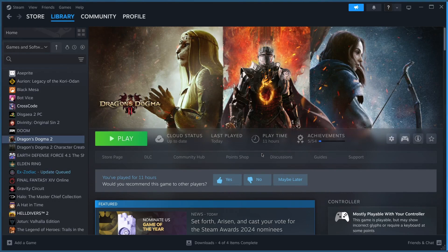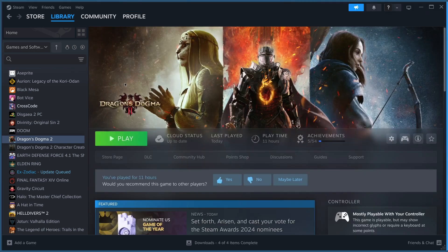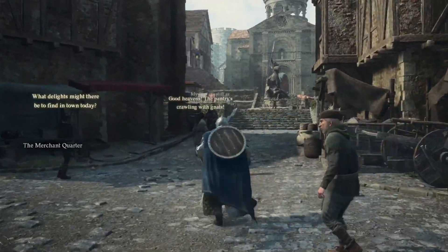As for the crashing, the main fix that I think actually solved the problems on this NVIDIA machine was going into the Properties of Dragon's Dogma 2 and adding these launch options: PROTON_HIDE_NVIDIA_GPU=1, and then the command prompt after. Then you just close that out and launch the game.